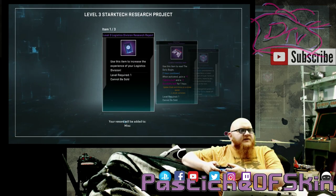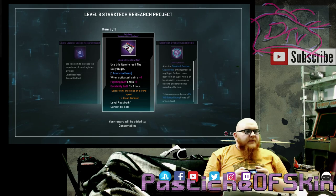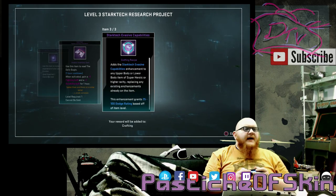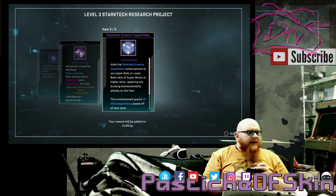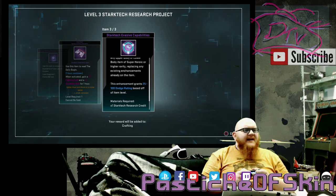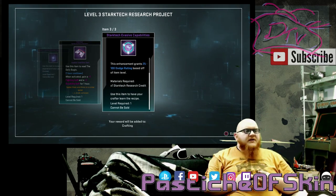So we've got a Level 3 Logistics Division research report — that's 50,000 XP for the logistics division, always useful. This is the Daily Bugle — a usable inventory item with a one-hour cooldown that activates a +1 fighting buff and +1 durability for an hour. And there's a Stark Tech Evasive Capabilities item which adds the Stark Tech evasive capabilities enhancement to any upper body or lower body item of super heroic or higher rarity — 25 to 100 dodge added on, but it replaces any existing enhancements already on the item.